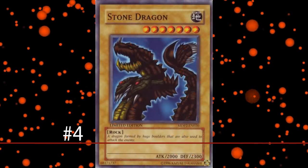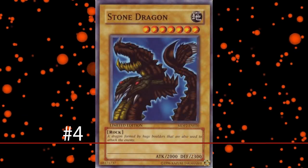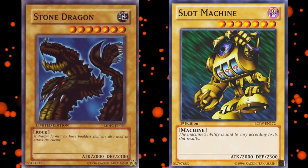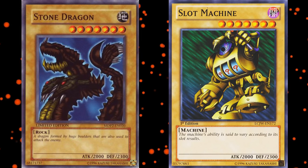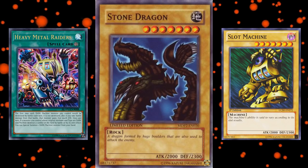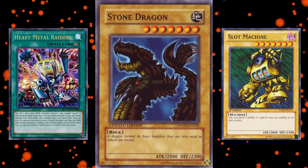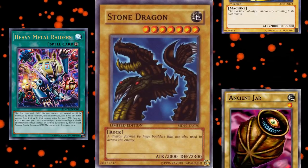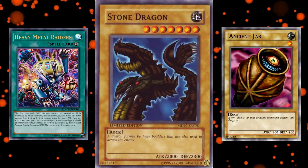Number 4: Stone Dragon. Of all the level 7 monsters, Stone Dragon is tied for the lowest attack with Slot Machine. But seeing as Slot Machine is a dark machine type monster, it actually has more support. So Stone Dragon makes the list for the crime of being Rock type — kind of like Ancient Jar. Process of elimination, really.